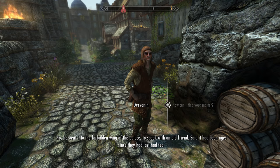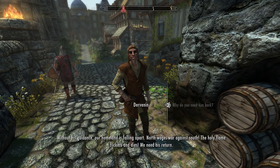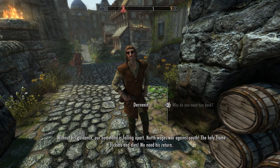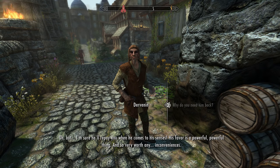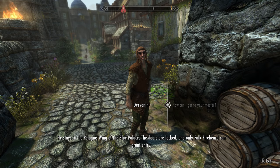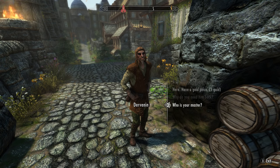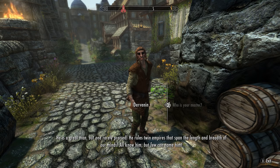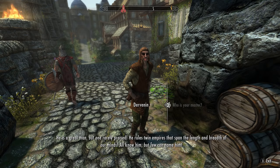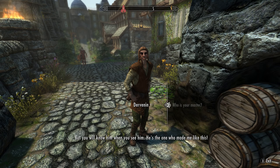Dervenin says his master went into the forbidden wing to speak with an old friend, and that it had been ages since they'd last had tea. He warns you'll need the hip bone to enter Pelagius' wing. He explains his homeland is falling apart without his master's guidance — north wages war against south, the holy flame flickers and dies. He cryptically describes his master as one who rules twin empires spanning the length and breadth of their minds, rarely praised but known to all, though he is forbidden from saying his name.